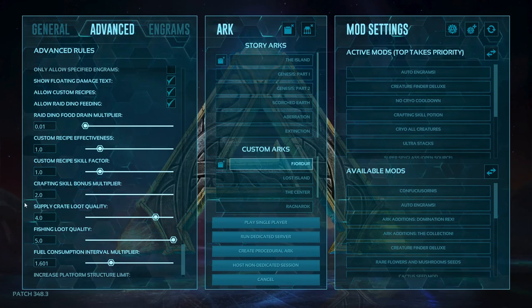Loot quality is set to four for crate loot and five for fishing loot. I've had these set forever and I like the way things drop. You do get more Mastercraft or Apprentice stuff — a lot of Journeyman items — but Mastercraft, Ascendant and above are still fairly rare. If you're going out and getting red crates, you'll get a decent amount of Ascendant gear.